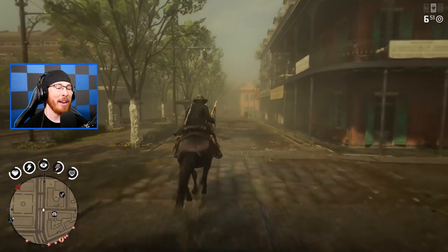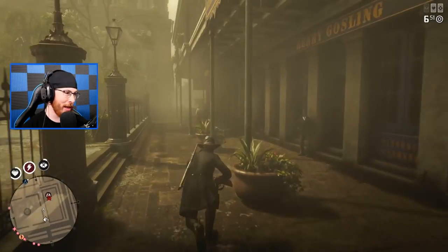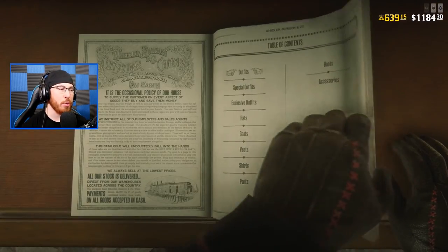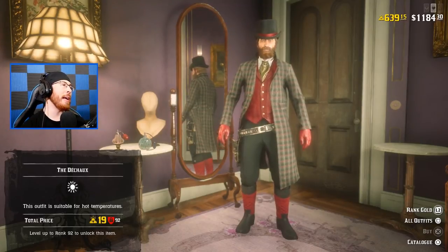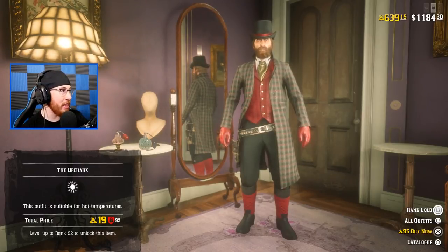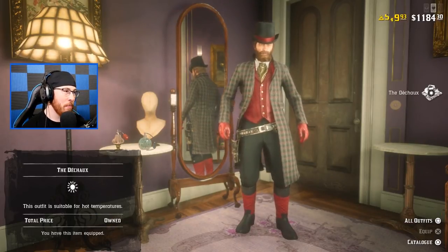If you thought guns were expensive at the weaponsmith for gold bars, we're about to be blown away at the amount of accessories you can buy for gold bars. Let's go inside the tailor. The first thing we're going to do is go to outfits, because the outfits have everything we need. Right away, nine gold bars for this. I can buy this now — oh, my God. 95 gold bars for that one? This outfit that I'm wearing right now is $28.50 in real life. We're buying it — this is a spending spree.